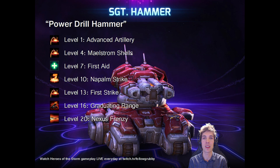Finally, level 20 brought a new talent in the recent patch: Nexus Frenzy. It increases your range by 20% more and your attack speed by 20%. Sergeant Hammer's standard attack time is once per second; now you will attack once per 0.8 seconds. It's a lovely addition to an already extremely high damage output and it's the talent of choice for this greedy Power Drill Hammer.